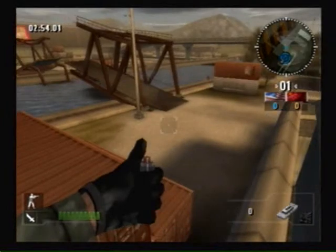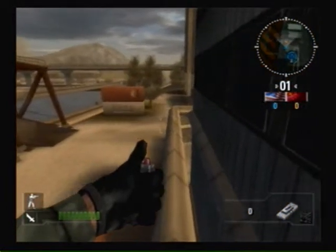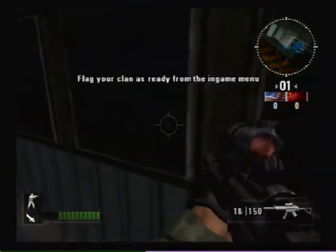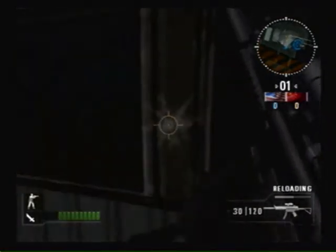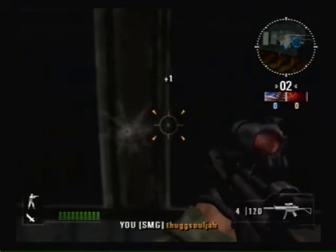We don't really recommend this, but you can kill anyone from this position if you're back here and they're walking through the garage. Just shoot at them — they don't even have to be in the glitch. Pretty cheap, pretty lame — I wouldn't use it, but you can if you want.